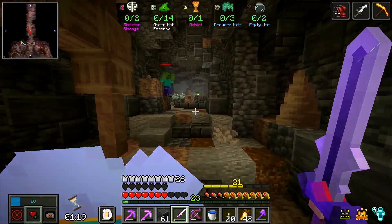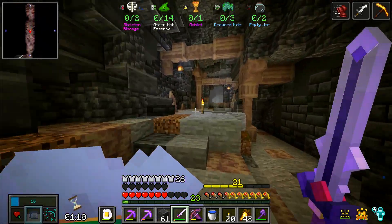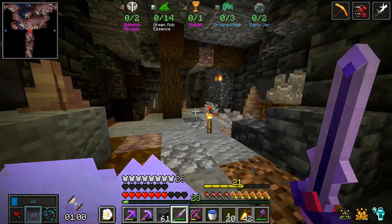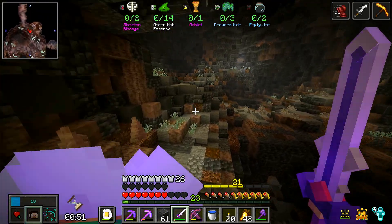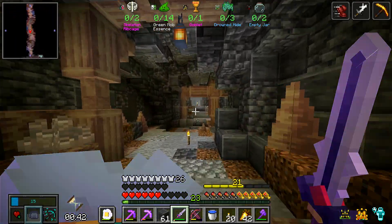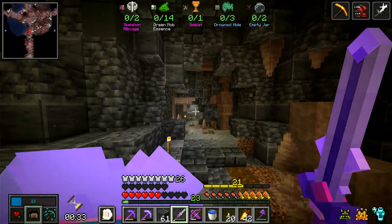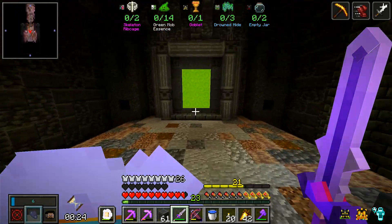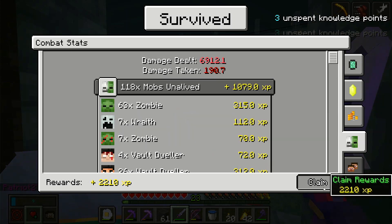I might be able to just run back — there's a possibility we can make it. If it gets too tight we can always pull out the handy dandy time savers. Nice, nice — how are we doing? That is the last one, perfect! Didn't have to do all that much in the way of wasting resources. 89 chests — not too shabby, and we still did mining too!